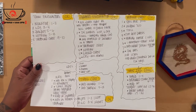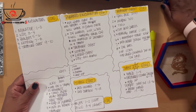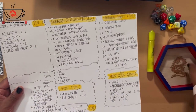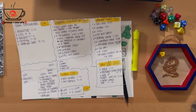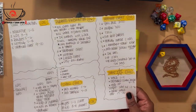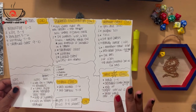Before we go on our journey, let's explore the actual tavern where we are right now. I've got a table called Town Encounters. We're going to roll a D10. Seven. It says nothing - nothing's going on right here.